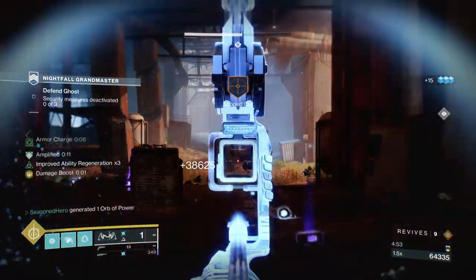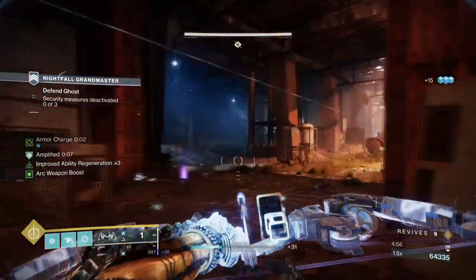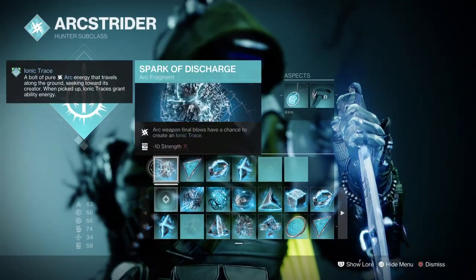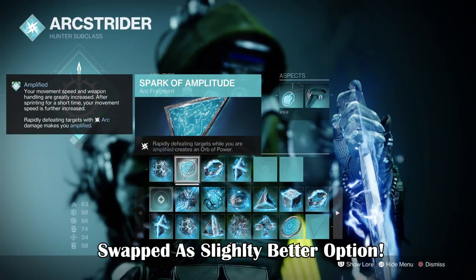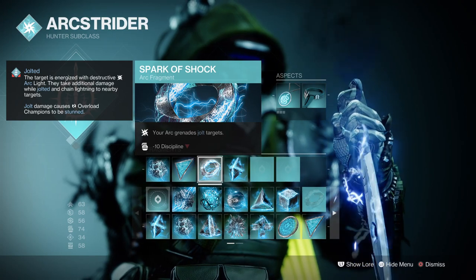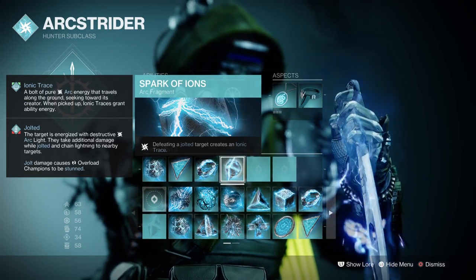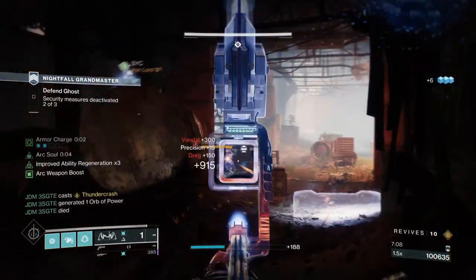The following will help with the melee side of things once you equip Gambler's Dodge, while the rest can then focus on Discipline. Fragments used are: Spark of Discharge, where Arc Jolts have a chance to create iron traces; Spark of Resistance, where while being surrounded you are more resistant to incoming damage; Spark of Shock, where your Arc grenade Jolts targets; and Spark of Ions, where defeating Jolted targets creates iron traces.